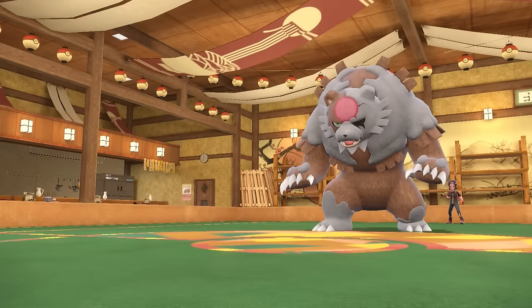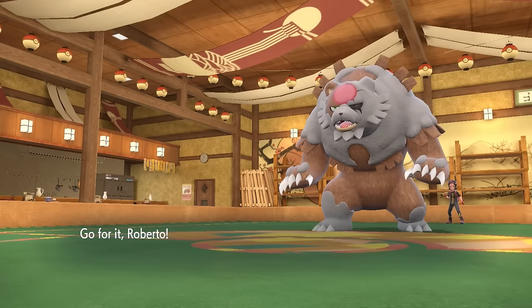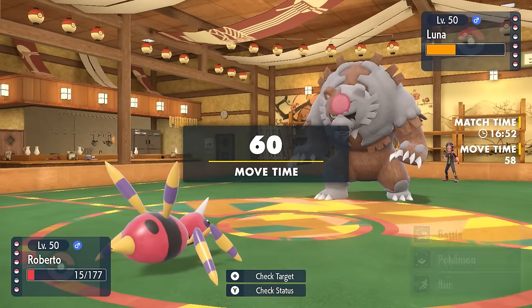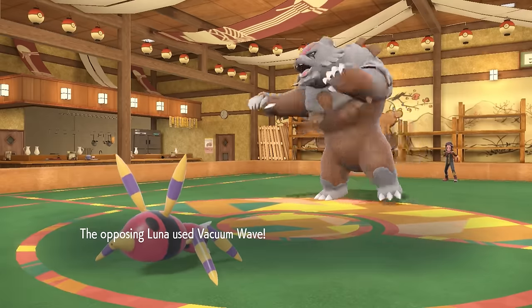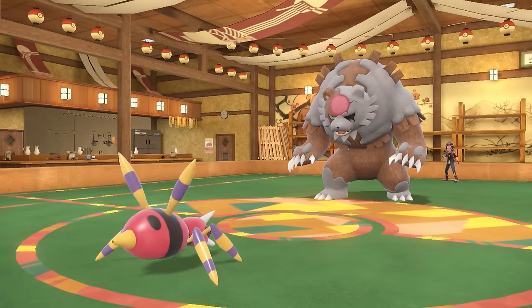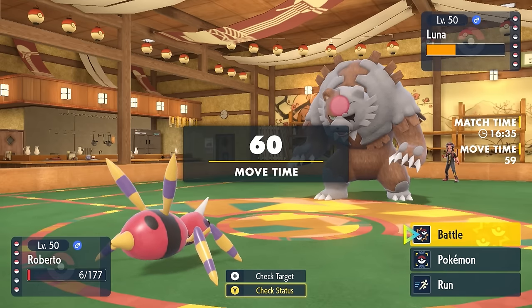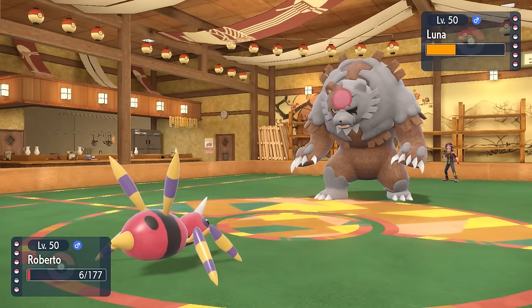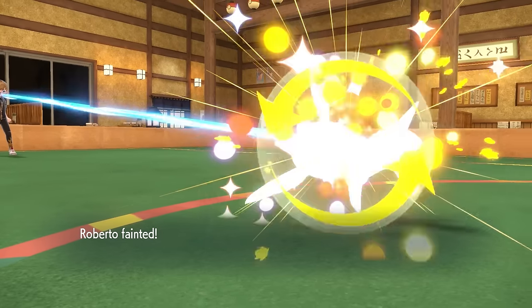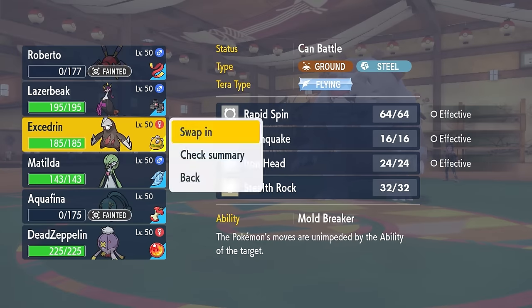This is actually kind of the exact spot that I would like to bring in the Ariados, knowing that I'm going to be faster. This thing probably doesn't have any priority, barring like a Vacuum Wave, which doesn't seem as popular as it should be. I can bring in the Ariados here, and I really want to get up a layer of Toxic Spikes at least. It turns out they do have the Vacuum Wave. However, the Spider is not going down that easy — I'm able to just barely hang on, because you don't be using fighting moves against the old Bug/Poison. I'm able to get up the Toxic Spikes, which is amazing, and sadly I do go down to the Vacuum Wave. While the single layer of Toxic Spikes isn't going to do much chip damage, it's just going to be really good for potential Hexes for the Drifblim in the back.